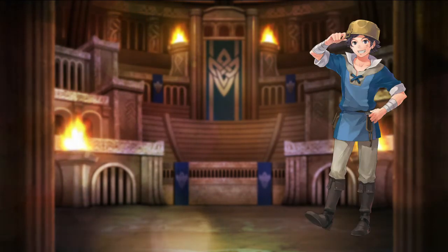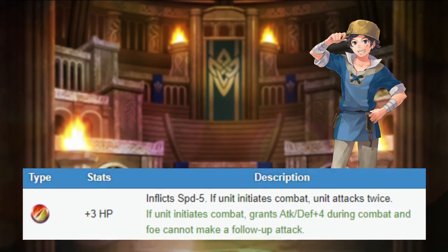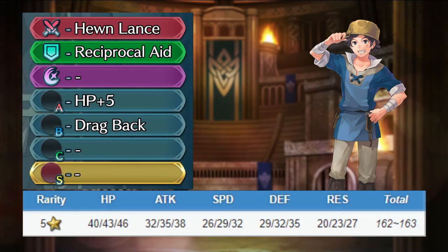Draug is an infantry lance user. He has good attack, okay defense, and bad speed and resistance. He comes with his personal Hewn Lance with the Brave effect, and a refinement that grants him extra attack and defense when initiating and prevents foes from swapping. He also comes with Reciprocal Aid, HP+5, and Drag Back.